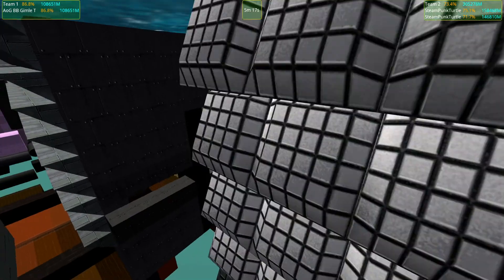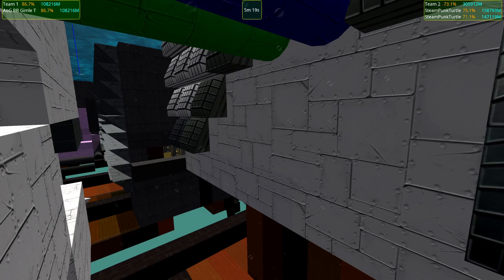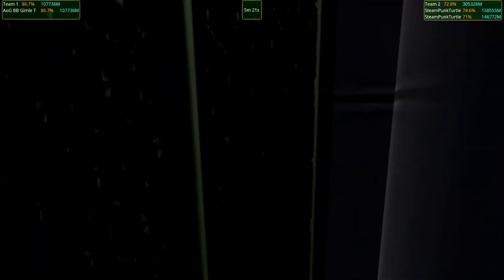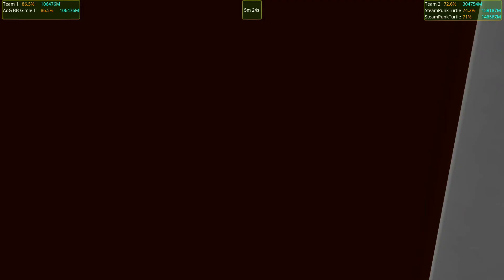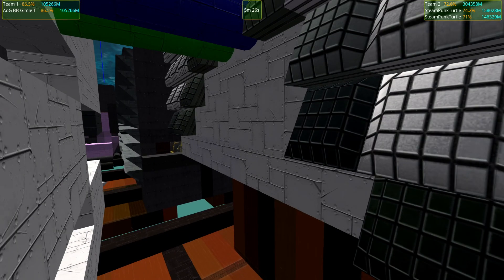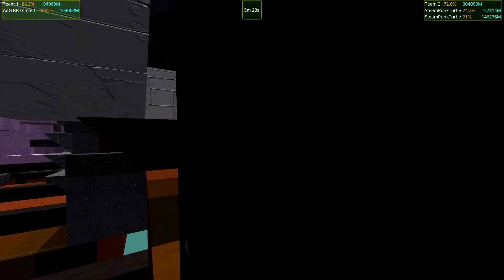Look at that — looks like the armor-piercing high explosive shell has gone through here and was about to destroy the AI. That's cool. But it didn't — because we had a secondary layer of armor. I'm so happy I did that secondary layer of armor. Look at this rubber area here — it's actually damaged.